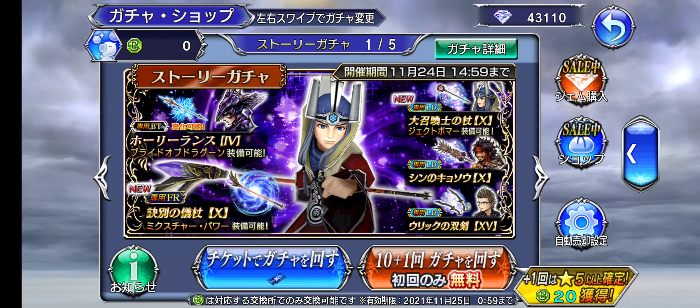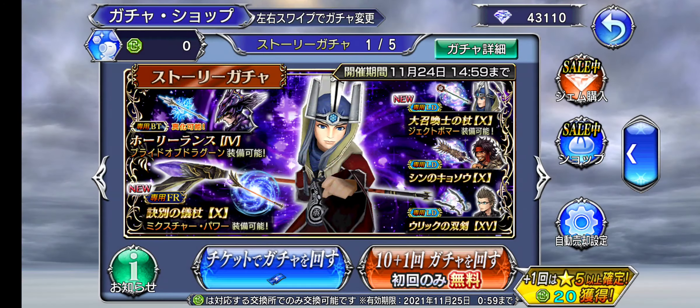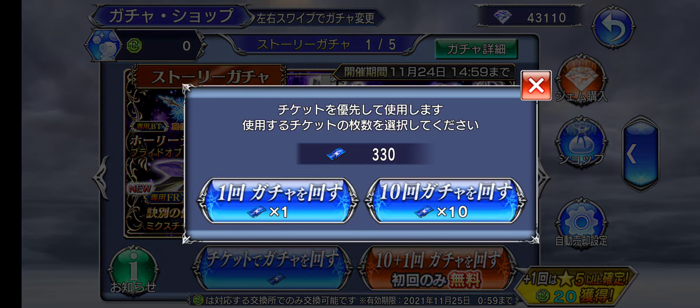The fist is at four out of five, almost maxed out. I'm debating if maybe I want to go the magic route. Let me do a 10-pull multi here.